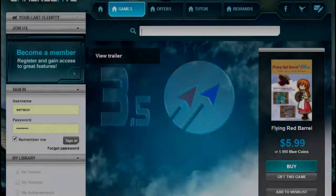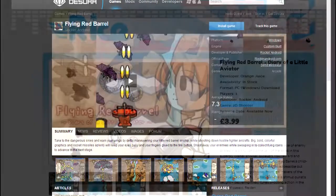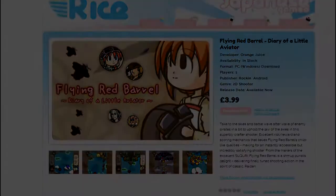For 6 bucks, you can grab a copy of Flying Red Barrel from Gamersgate, Desura, and most recently, for all you shmuppers in the UK, Flying Red Barrel is now also on Rice Digital for £3.99.